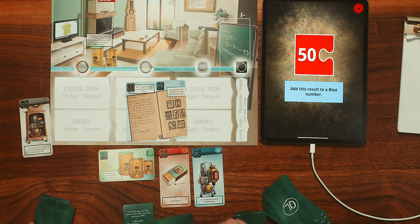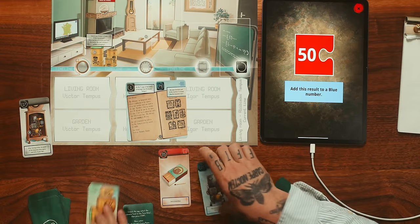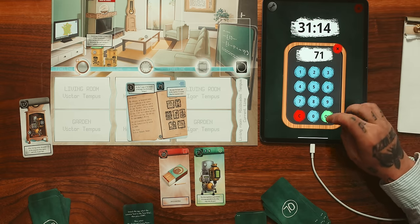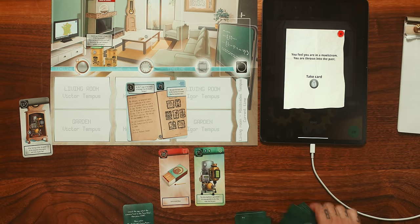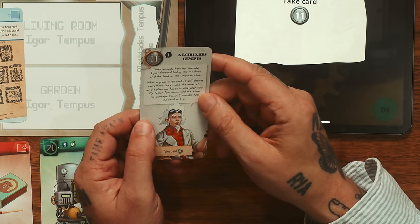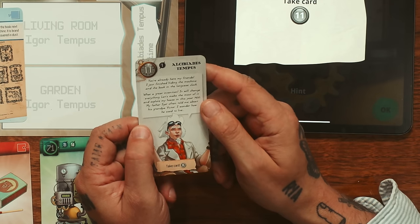71 - the time machine is operational. It is now possible to do a few trips to the past. Get rid of 21 and 58. This is a machine. We only have half an hour left. A year - 1900. Let's try that. You feel you're in a maelstrom - you are thrown into the past, take card 11. I like this game. Get rid of card number 1. You're already here, my friends. I just finished hiding the machine. This clock shows we're in the past.